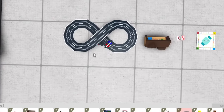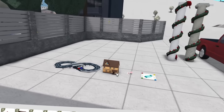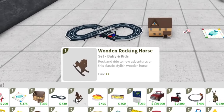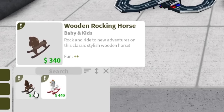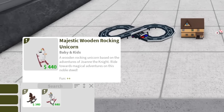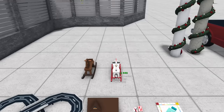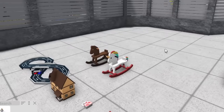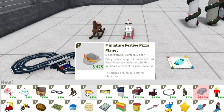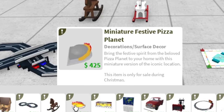A toy racetrack — that's the perfect item for Christmas. This is something you always see as a Christmas gift. I actually got one as a Christmas gift. Next we have a wooden rocking horse — rock and ride to new adventures on the classic stylish wooden horse. There are two versions: a regular wooden rocking horse and a majestic one. There's also a wooden rocking unicorn based on adventures of Joanne the Knight. I love how they're continuing the Joanne the Knight storyline — we saw it in Halloween and now we see more of it at Christmas.